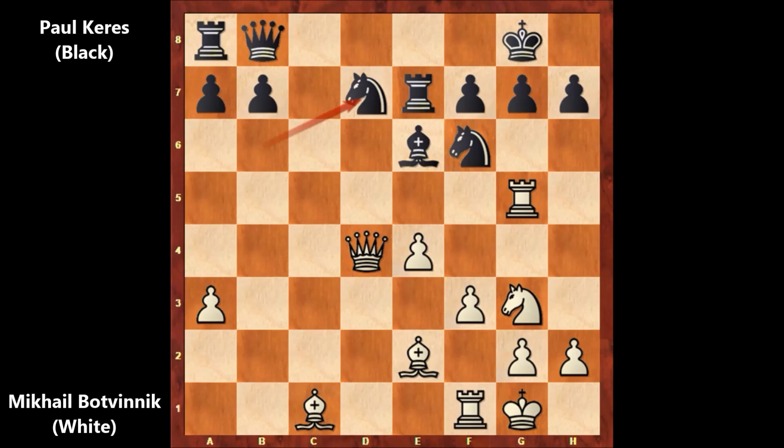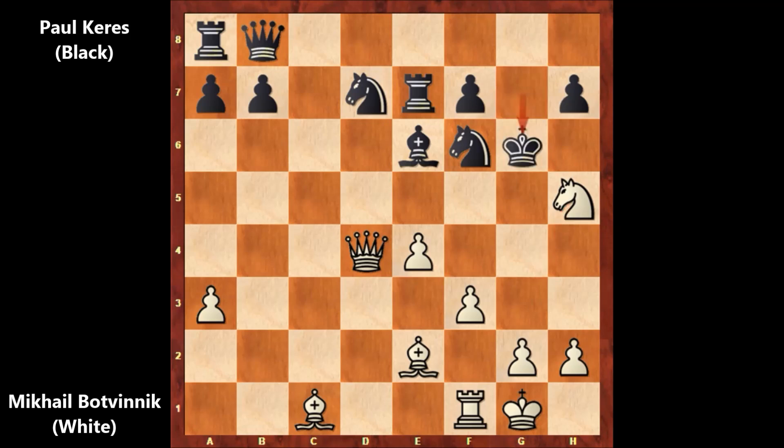Botvinnik played the killer move — rook takes on g7, sacrificing the rook! What a move. Polkeres captured the rook, and then knight to h5. The knight is pinned.